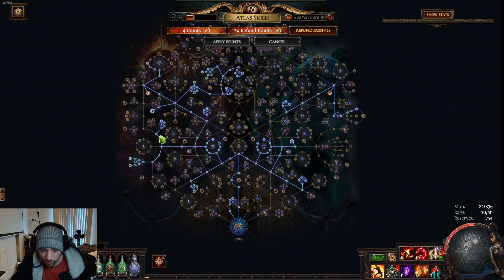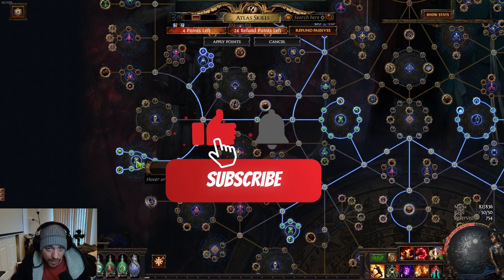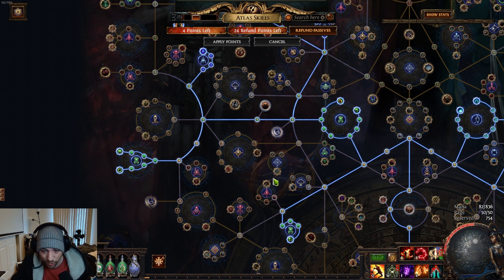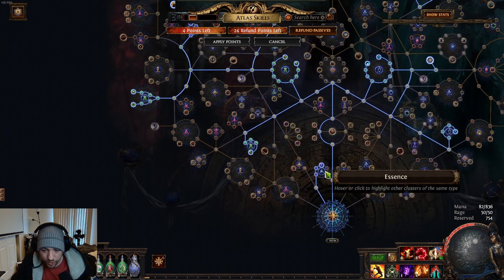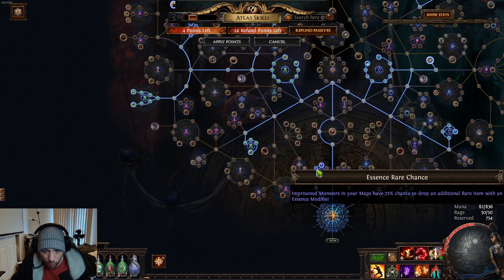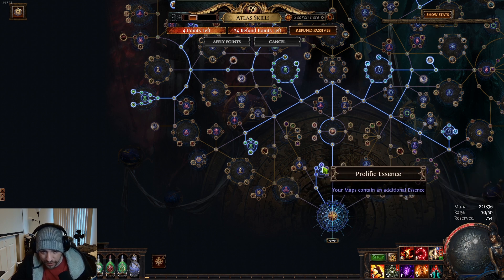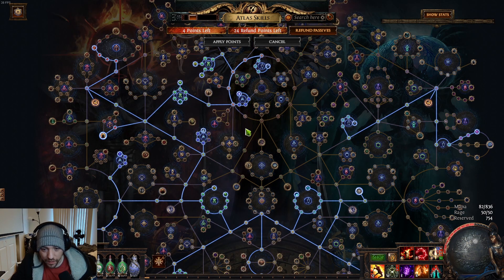If you had extra points to spend or didn't want to do ultimatum, you can pick other stuff like ritual. These ultimatum nodes are kind of out there — you could save a lot of points if you didn't go into them. We might not even want to go there because the ultimatum nodes might be absolutely terrible, so this is not set in stone. Also don't forget the essence nodes down here — eventually you want to go into those. 'Contains an additional essence' guarantees you get at least one essence in your maps.